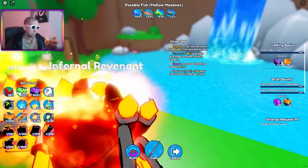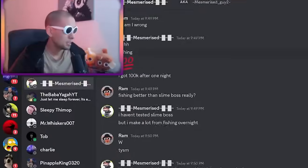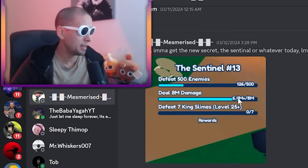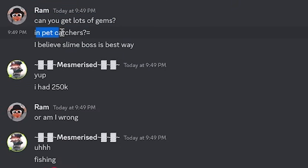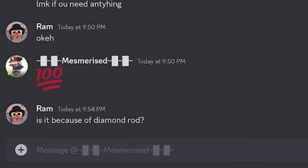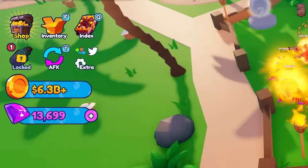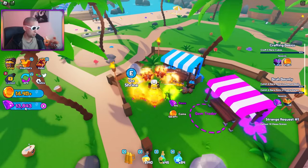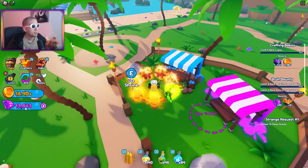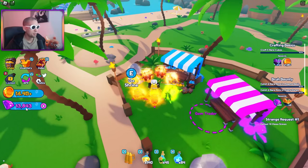He said he got 100K gems overnight fishing. I'll just auto-fish here. He says right here: 'I got 100K after one night.' Someone asks: 'Can you get lots of gems in Pet Catchers? I believe slime boss is best way.' 'I had 250K.' 'Is it because of the diamond rod?' So I'm just supposed to sell the fish and that's how you got 100K gems. I got 200 gems from fishing for just a few minutes.